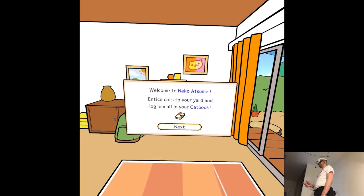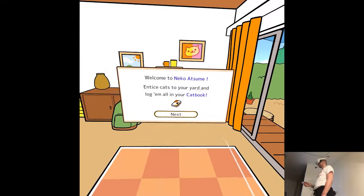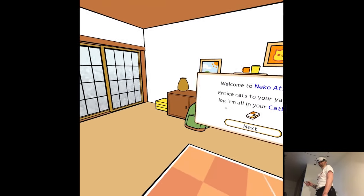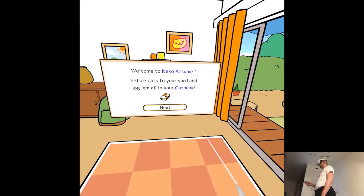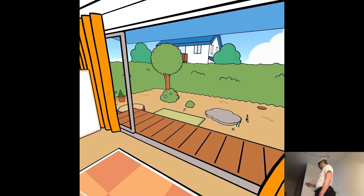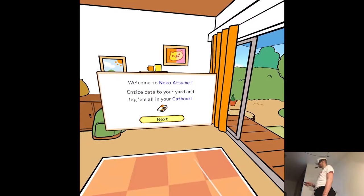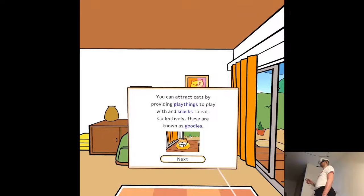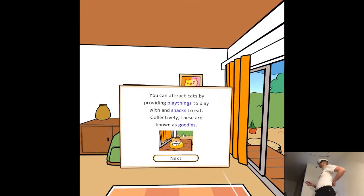Let's go meet some cats. Welcome to Neko Atsume! Entice cats to your yard and log them all in your cat book — like some kind of Pokémon. You can attract cats by providing playthings to play with and snacks to eat.